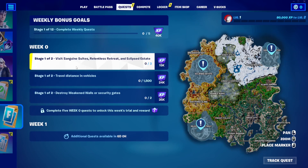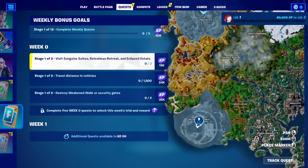For this week's Zero Quest, essentially you have to visit Sanguine Suits, Relentless Retreat, and Eclipse State, which are the new POIs in Fortnite Chapter 4 Season 3. As you can see, these are the locations, so we're going to visit them one by one. We'll start with the Relentless Retreat.